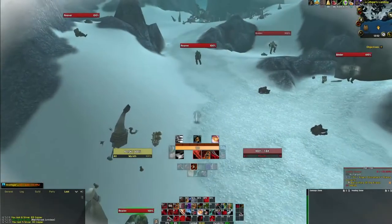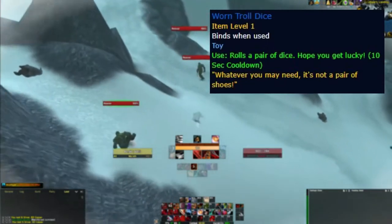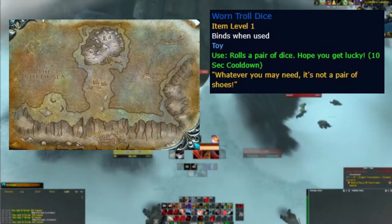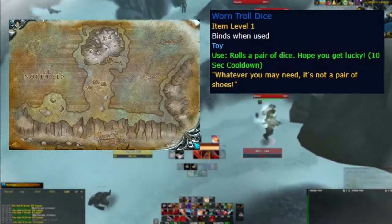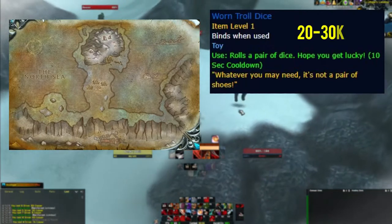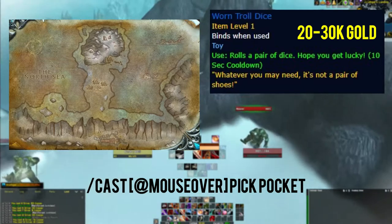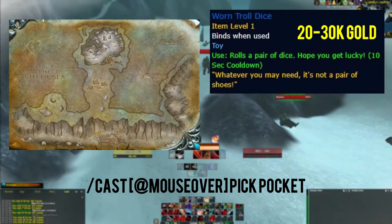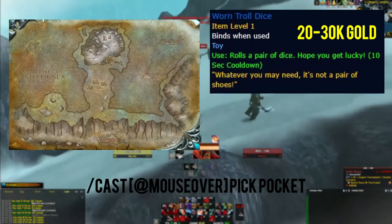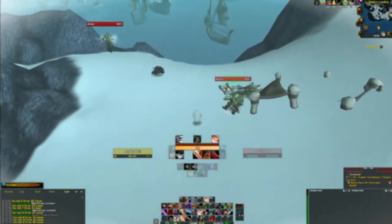The first of three dice toys in this video is the Worn Troll Dice, pickpocketed from Kvaldir mobs at Hrothgar's Landing in Northrend. You of course need a rogue character to pickpocket. The drop rate is 1.3% and the price is 20,000 to 30,000 gold. From my experience these sell fairly quickly since not everyone who wants to collect toys has a rogue character or the patience to get them. The macro on the screen is a mouseover pickpocket macro and makes the process much faster.